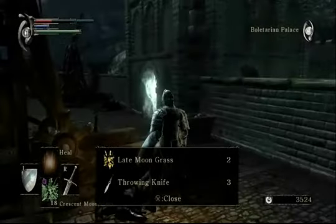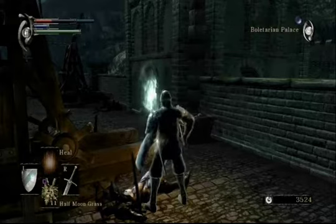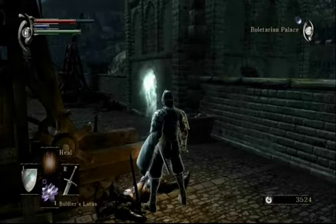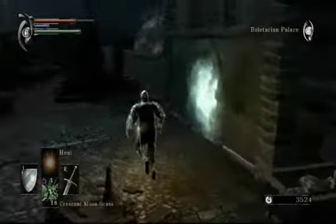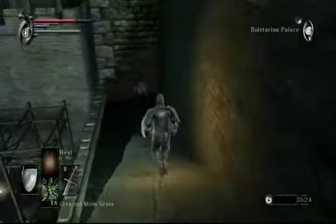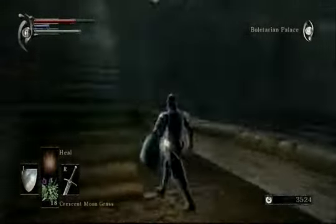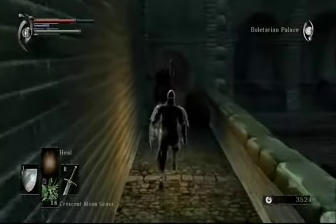Oh, we got throwing knives. These are kinda useless. They don't do much damage and they do take up some weight. But we have them so we might as well make use of them. It's not like you can sell items in this game — you can't sell items in this game. So you either use it or it just sits and collects dust in your inventory. Or with Stockpile Thomas.